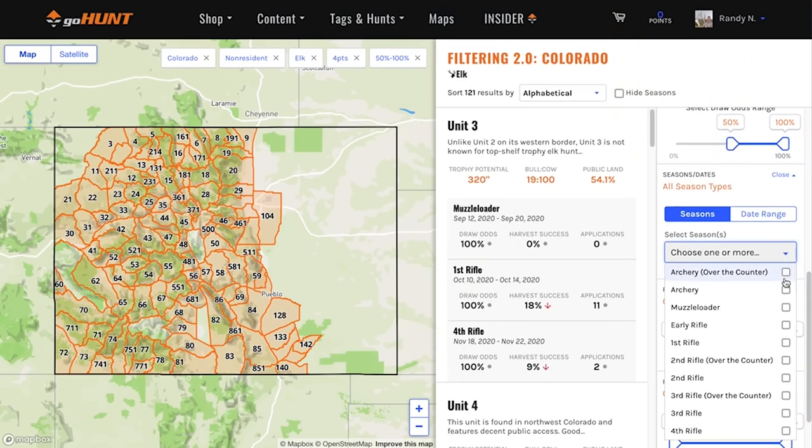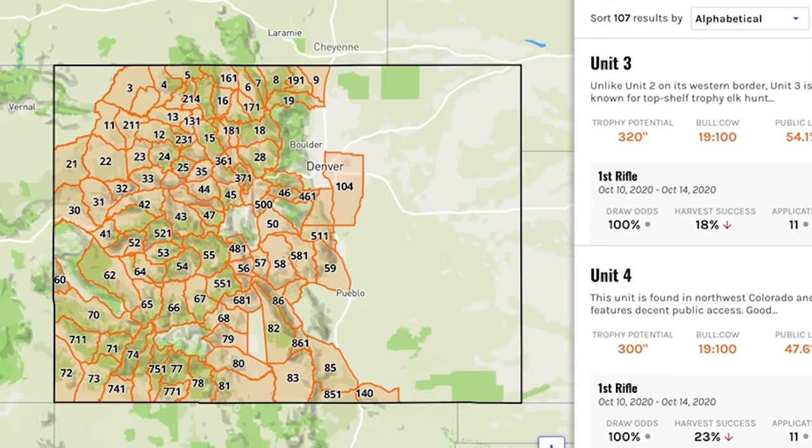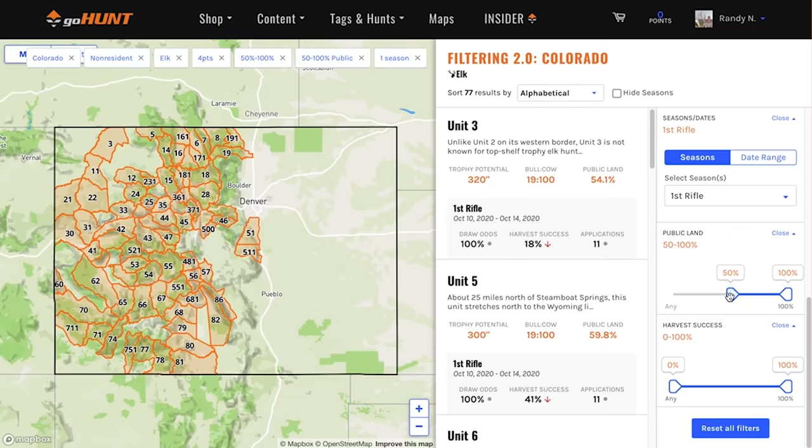Because our calendar has the most openings in October, I'm going to pick first rifle. One of the things that comes up is that many units are still showing on the map. I'm more interested in where there's enough public land for us to hunt. We say that if a unit has 50% public land, we can make a hunt of that. So I'm going to take my slider and say I want somewhere between 50 and 100% public land.